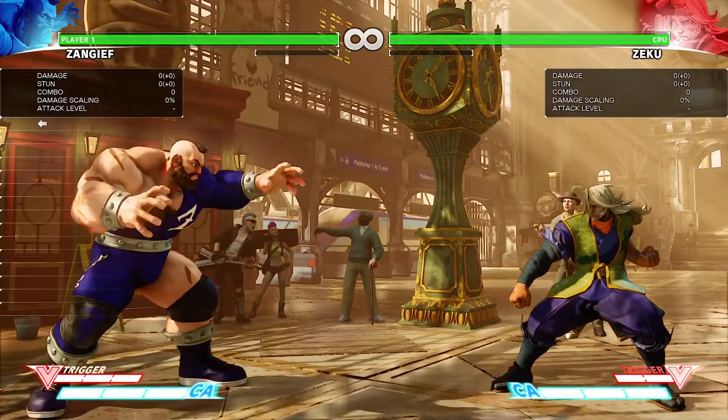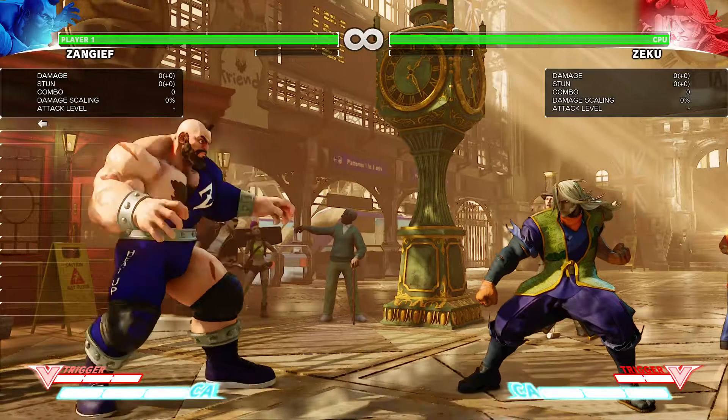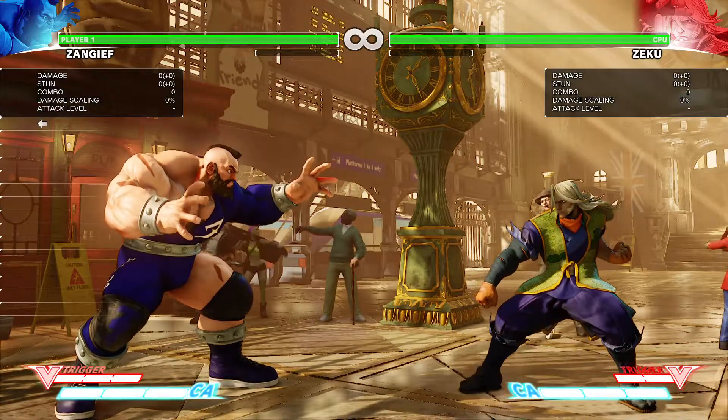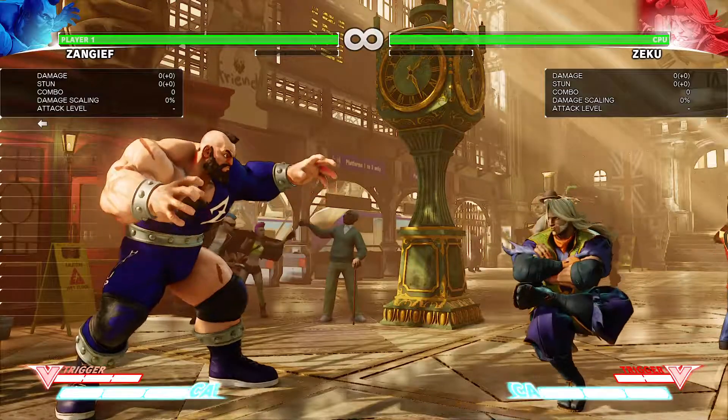So it's pretty neat — that's his critical art, that's Ziku's critical art, and I'm pretty sure it's the same whether he's in the old form or younger form. As far as I know, that stays exactly the same. It's just the normal moves and throws and specials that actually change. Things like this will actually remain the same.